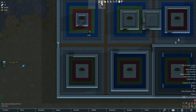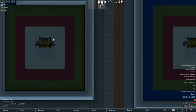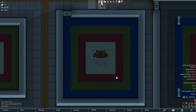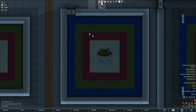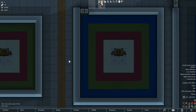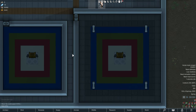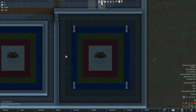A slightly bigger room: 30 degrees outside, 22 inside - 85 Fahrenheit to 72 Fahrenheit. Then an even bigger room: 30 degrees outside, 24 degrees inside - 85 to 76 Fahrenheit. A very negligible difference as the room size increases.